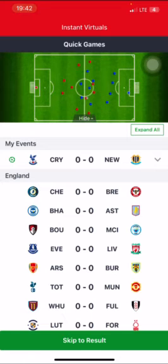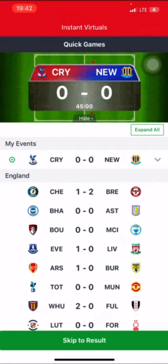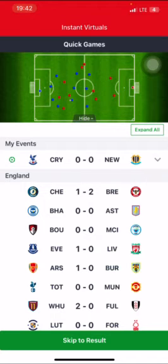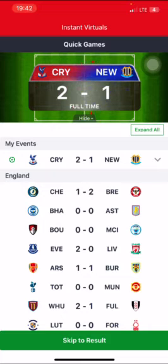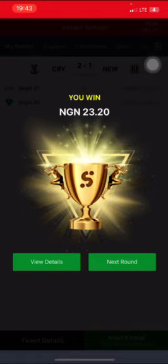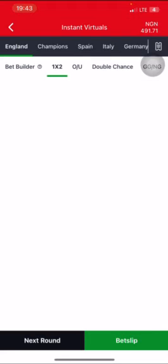Like I said earlier, this trick is going to cover both under 2.5 and under 1.5. As you can see there's no goal yet — let's see what the second half brings. Okay, we have a goal already, and now three goals. We lost the under 2.5 but we won the under 3.5. So this trick is working on both.